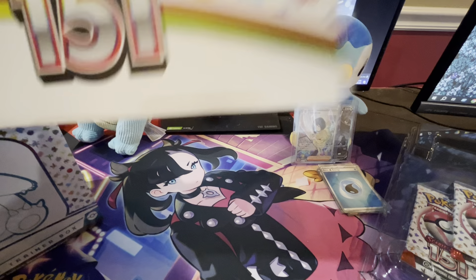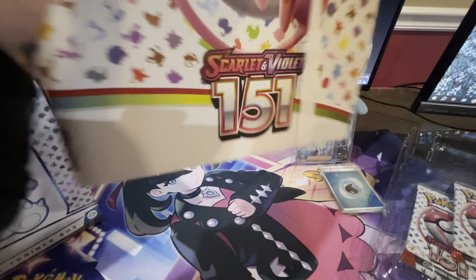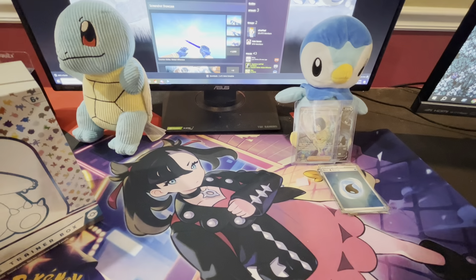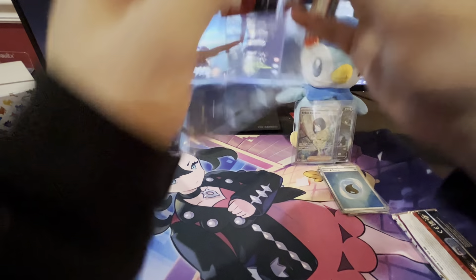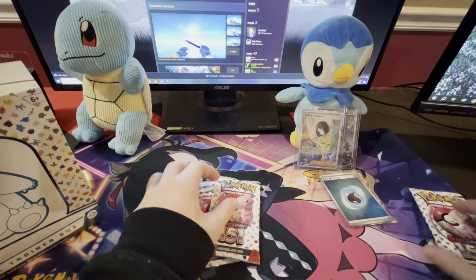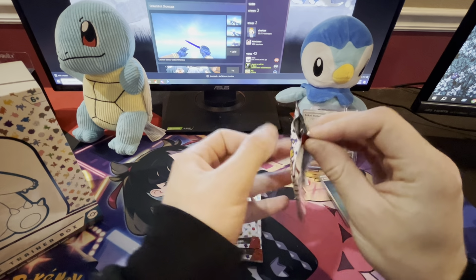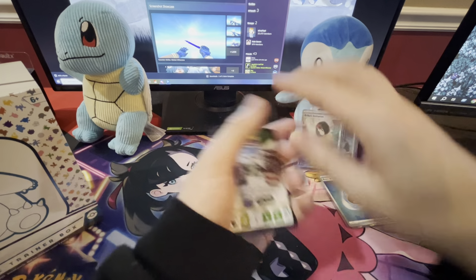Let's go to the binder collection. Check out this binder. Man, I've been waiting for this set but it looks like I'm already nine, dude. I want Blastoise — that's the one card I was actually looking for. Blastoise is my favorite of the starter evolutions. Here's the binder, pretty nice. Maybe I'll use this binder to put them all in. 151, Scarlet and Violet.